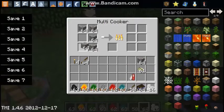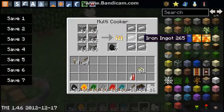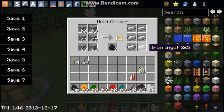Let's just throw all of these in here — 1, 2, 3, 4, 5, 6, 7. We're going to put in the rest of the coal, and now it's kind of slow, but as you can see it outputs 6 iron.